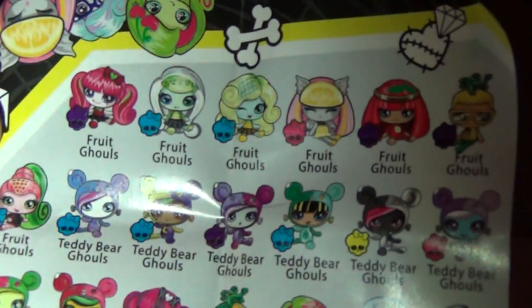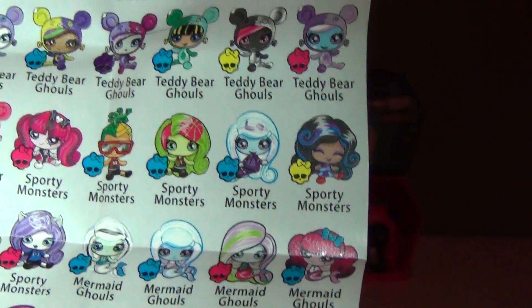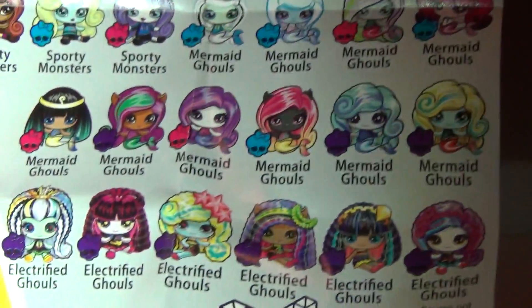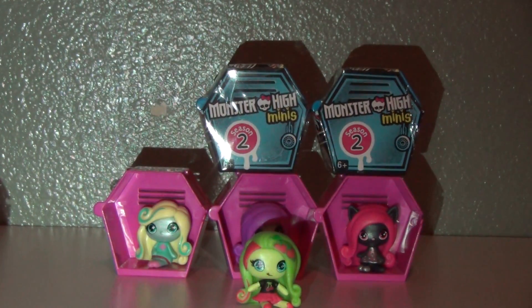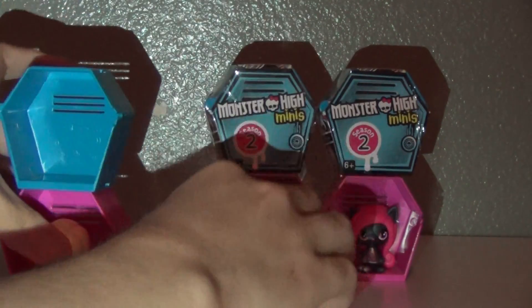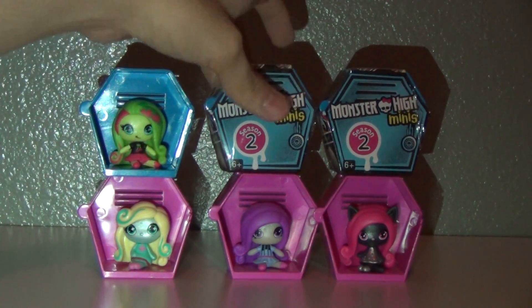Oh wait, look — the back has a lot more. There's some more Fruit Ghouls, Teddy Bear Ghouls, Sporty Ghouls and Monsters, Mermaids, all sorts of things, and Electrified. So I want one of those cool ones — that would be very nice. That was an awesome first one to get from Season 2. Let me snap that on there. Very cute. Let's open the next one.